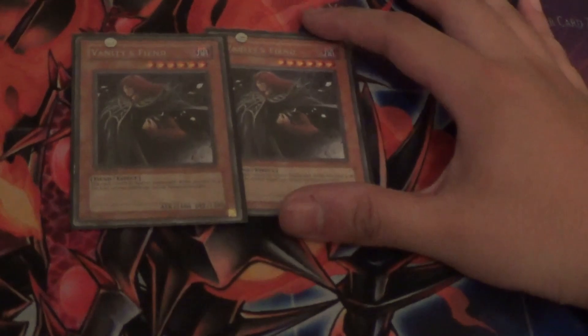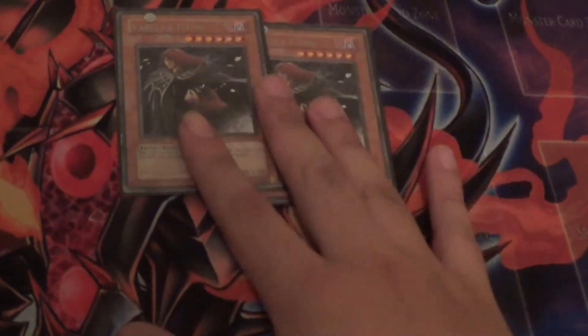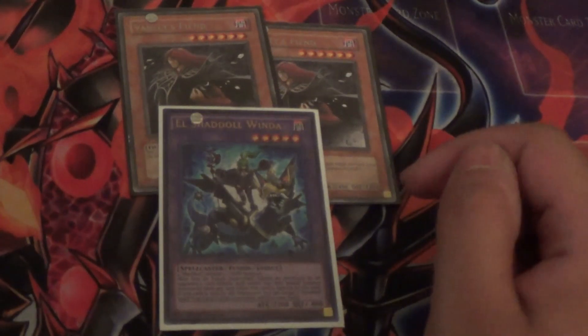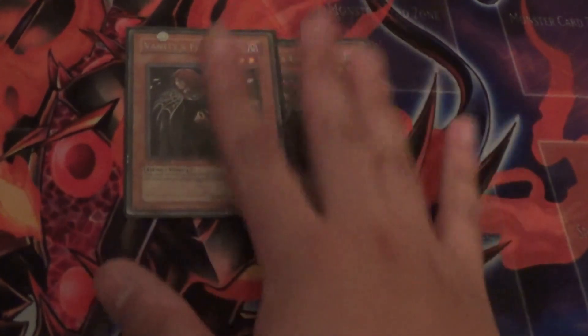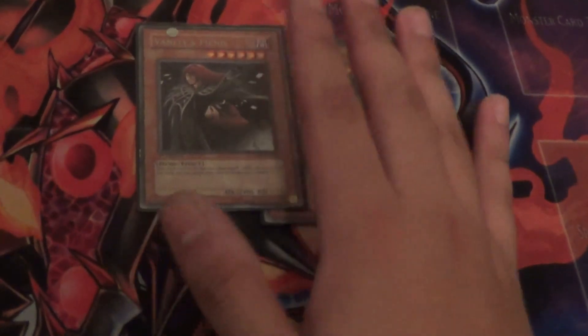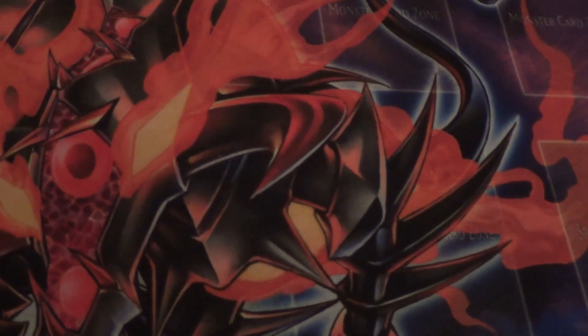To increase the chance of winning against a mirror matchup, I also chose to play two copies of Vanity's Fiend. This card is my tech MVP in the deck. If you have a Vanity's Fiend and Winda on the field, you pretty much won, because they cannot special summon anything. Vanity's Fiend is a very very good card against the mirror right now because this mirror tends to special summon a lot — Vanity's Fiend single-handedly wins you games. To finish the monster lineup, there's one Bujinki Amaterasu, because you can actually bring it out. There are like 23 to 24 monsters in the deck.